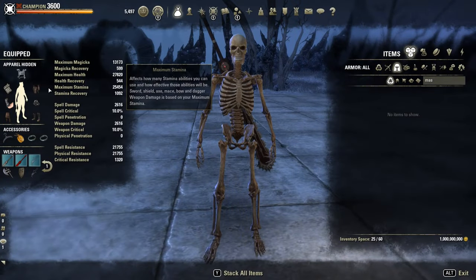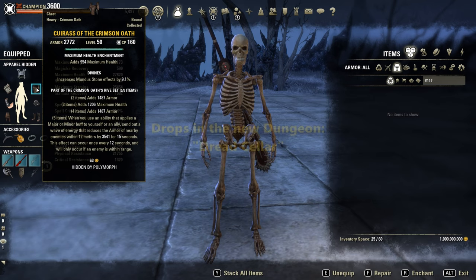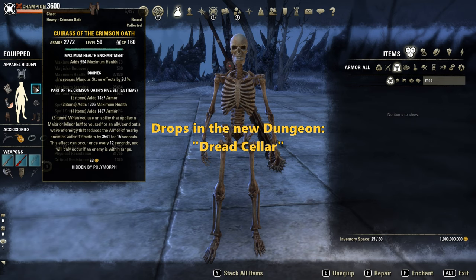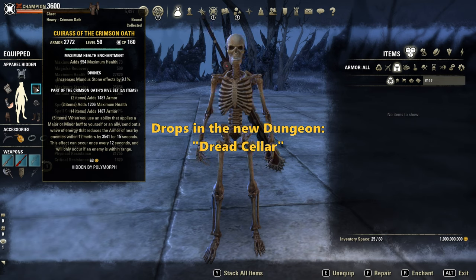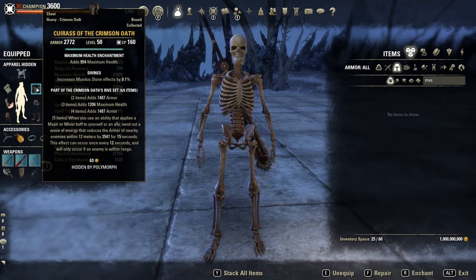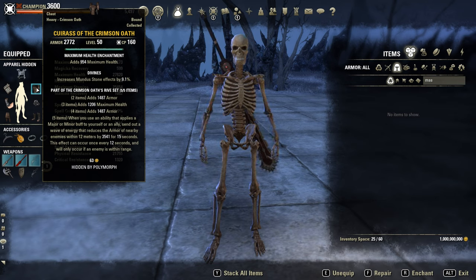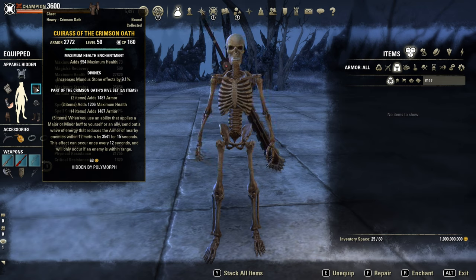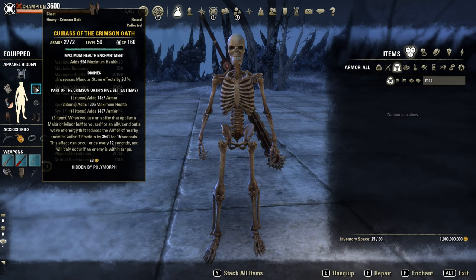First set is a heavy armor one called Crimson Orth Thrive Set. It gives two times armor and one max HP. The five set piece bonus: when you use an ability that applies a major or minor buff to yourself, send out a wave of energy that reduces the armor of nearby enemies within 12 meters by 3541 for 15 seconds. It has a 12 second cooldown, so the duration is longer than the cooldown.